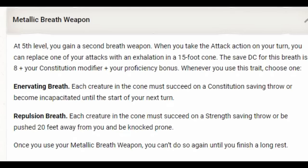As a Metallic Dragonborn, you get the metallic breath weapon — a 15-foot cone based on constitution. You get two types: an enervating breath that can incapacitate creatures on a failed save, or a repulsion breath that pushes creatures 20 feet away on a failed strength save. You can use this once per long rest. Enervation and repulsion are both pretty dramatic effects, though neither is based on your best ability score. Gem or chromatic Dragonborn work just as well.